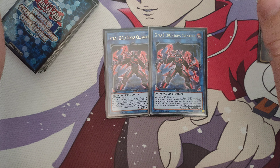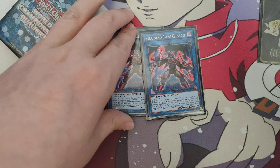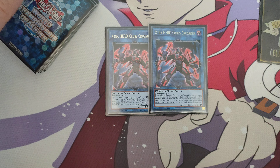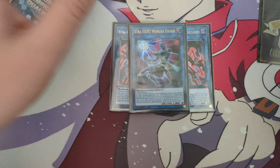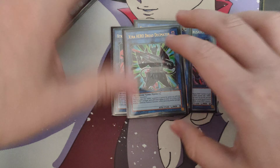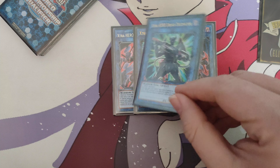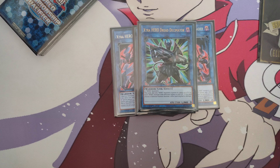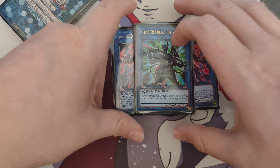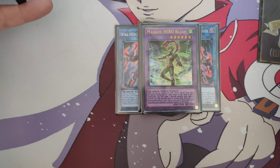Starting off, we play 2 Cross Crusader - he's literally the best Hero link out there. He summons a Destiny Hero from the graveyard, and then you can tribute that Destiny Hero to search any Hero card. It really comes in clutch and is so strong in Heroes. If you're playing a pure Hero variant like this, you need to be playing him. 1 Wonder Driver - he allows you to end on double Dark Laws at times, or Dark Law plus Absolute Zero, so play Wonder Driver. 1 Dread Decimator - I've debated cutting him now that we're in Master Rule 5 and don't really need his arrows, but he gives an attack boost to all your monsters allowing you to OTK easier, plus he can do piercing damage which guarantees more damage.